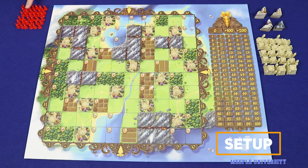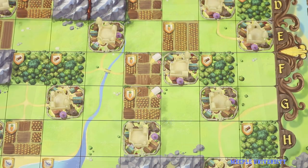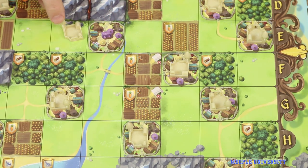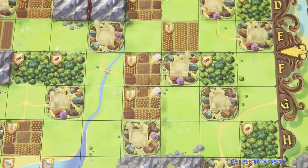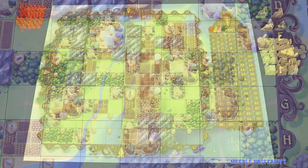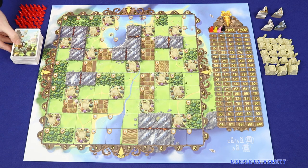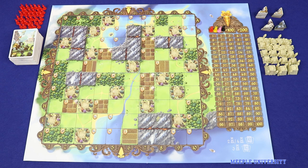To set up the game, each player takes all of the bunny figures in their colour, placing one onto the zero space of the score track. On each city space on the board — the one showing a city wall — place one single-strength city marker (the one with a single spire). There should be 18 such cities. All remaining plastic city pieces and cardboard building pieces go next to the board. Finally, shuffle the full deck of cards and you're ready to play.